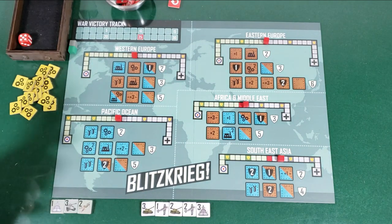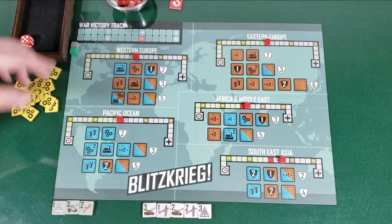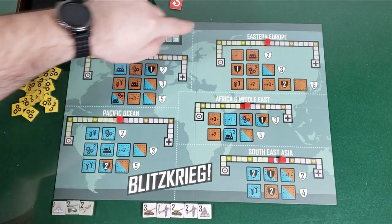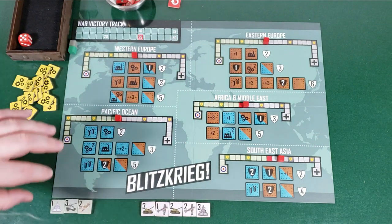The game is divided up into different theaters — it's very abstracted. As you can see: Western Europe, Pacific Ocean, Eastern Europe, Africa, Middle East, Southeast Asia. Different theaters of World War II.